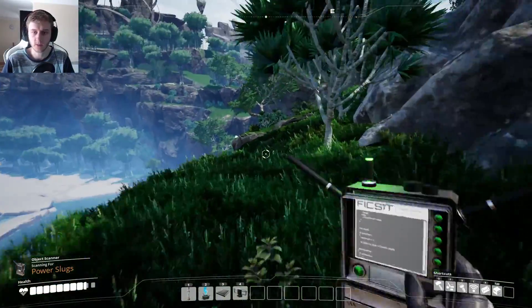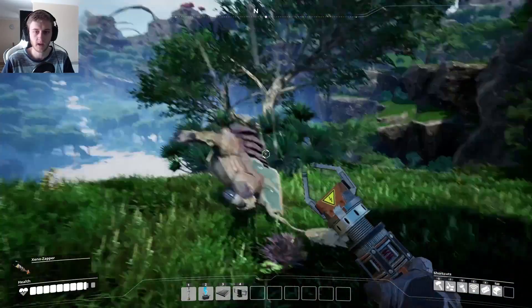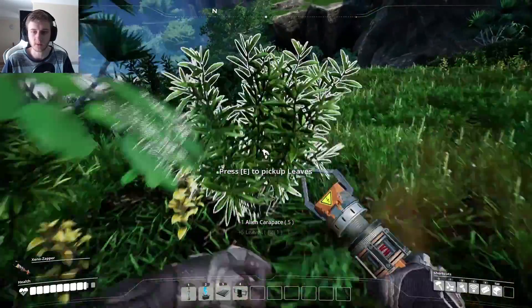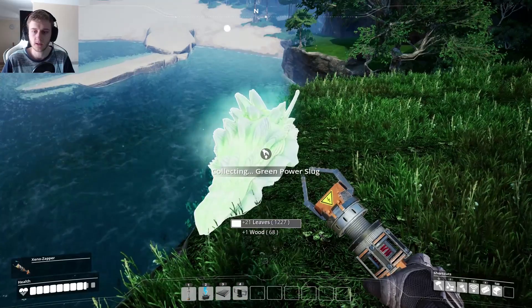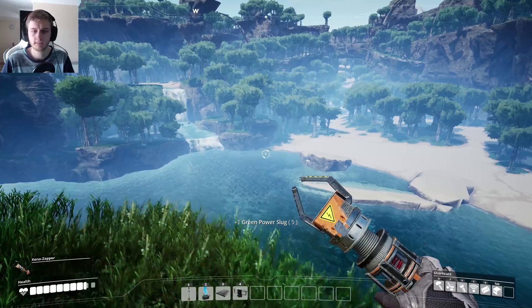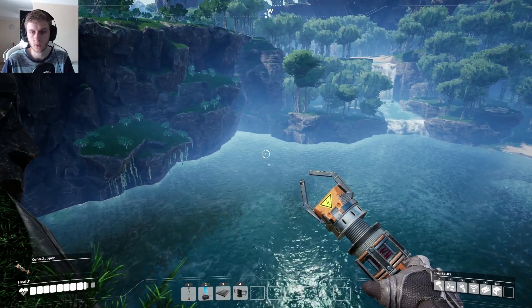There it is, all the way over here. Zap, zap, zap. I punched you in the end. There we go, got that. Let's actually go down here and grab the thing I was trying to get. Green power slug — that makes five. Look at this place though, it is gorgeous.